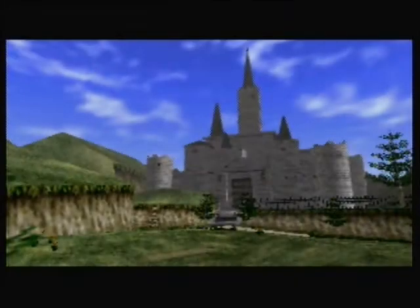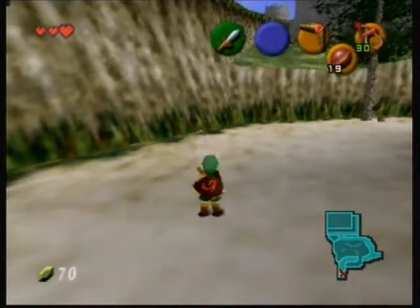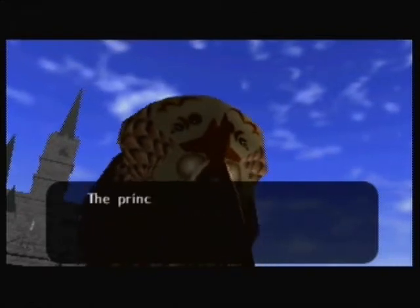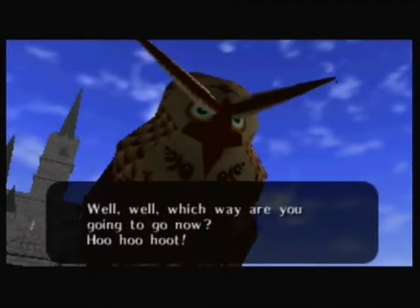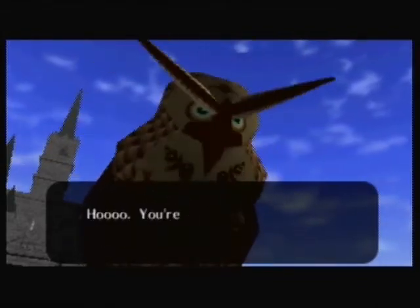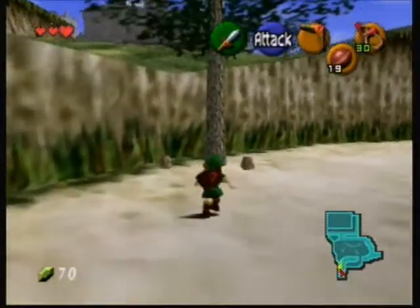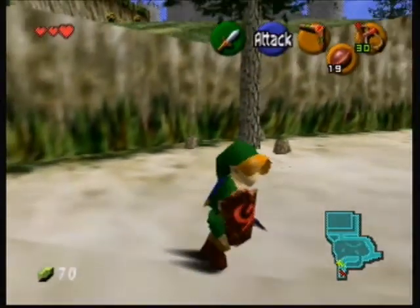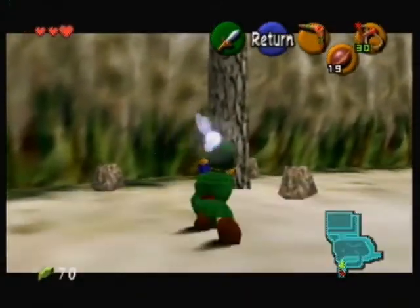Oh yeah, the owl guy — that's what we have to do, talk to him. The princess is inside the castle just ahead. Be careful not to get caught by the guards. Blah blah blah. So now that's over and done with. I have to whack the tree, dodge that guy, and get number seven here. Jump slash — nice. The Zelda bow.